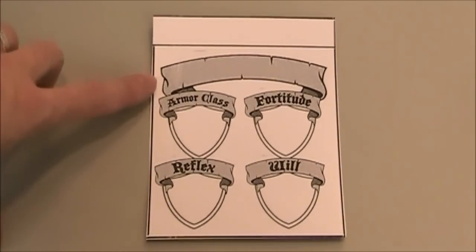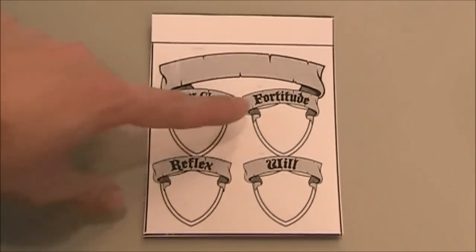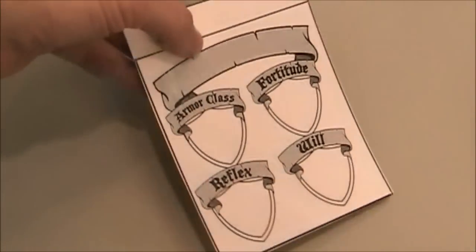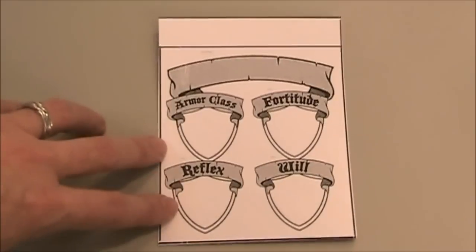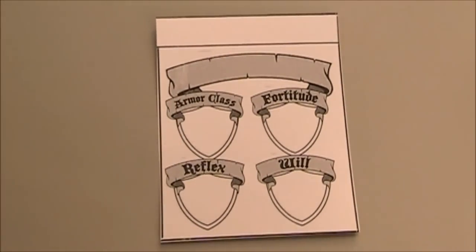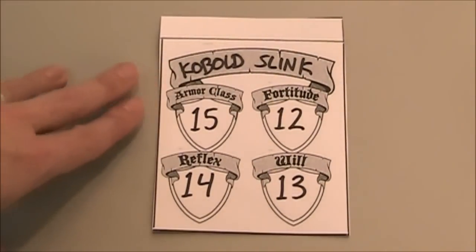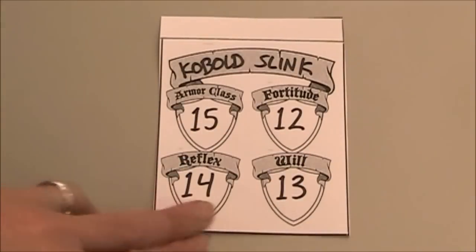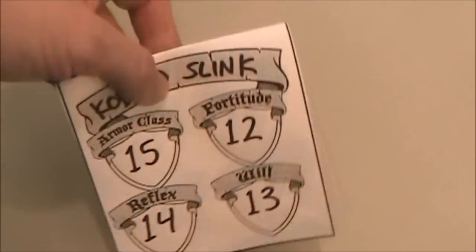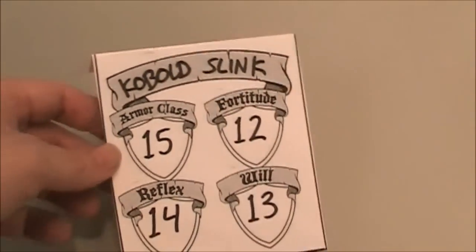So here's what I've got. It has a nice space for the monster's name. Then it has the armor class, shield, fortitude, reflex, and will. And then I have this line here where I can bend it and drape it over my computer or your DM screen. Let me show you one that I filled in — just use a dark marker. This is a Cobalt Slink. It's easy to see its armor class, its fortitude, its reflex, and its will. I just bend that and hang it over your computer or your DM screen, and you're good to go.